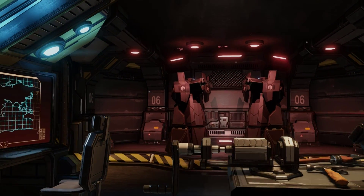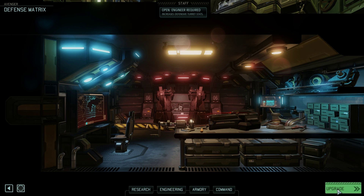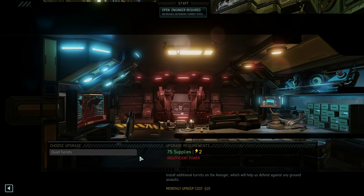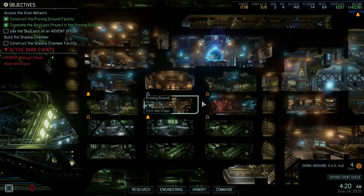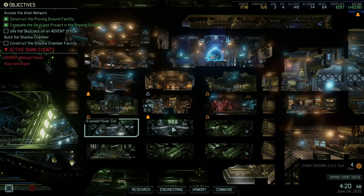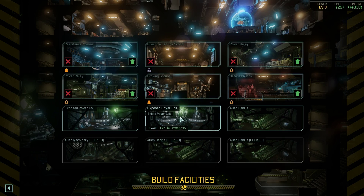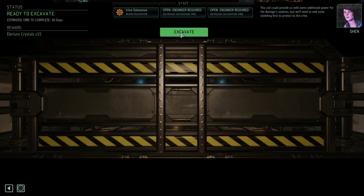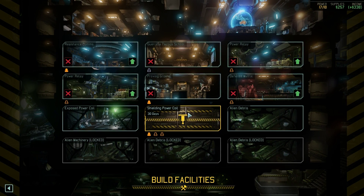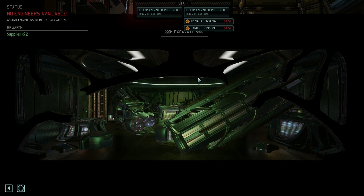Let's take a look at this - I've not seen this cutscene. That looks pretty cool. Upgrade - what happens if I upgrade it? Quad turrets! Insufficient power there, so I guess we should get more power. Let's go to the exposed power coil. This coil could provide us with some additional power for the Avenger systems, but we'll need to add some shielding first to protect the crew. 30 days! Holy crap. Can we excavate this? No, everybody's busy. Okay, let's get out of here then.